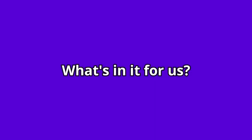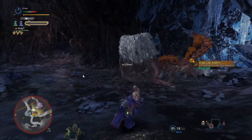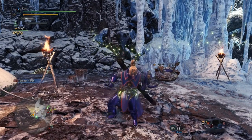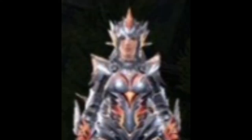But what's in it for us hunters after seeing Shogun Ceanataur in the trailer? As we all know, once we enter Master Rank, our High Rank Armor becomes obsolete. I've compiled 4 armors right here, and the defense stats are below 400, except for Valstrax — but that's a different story.